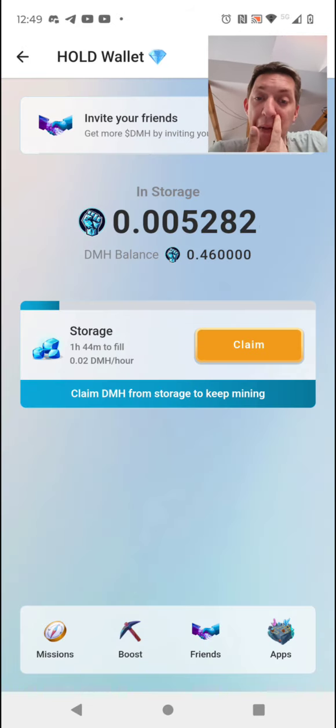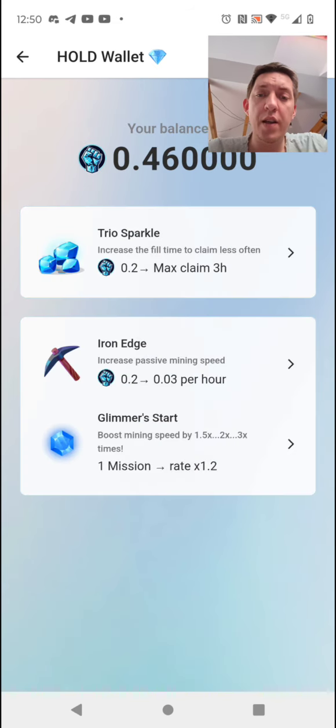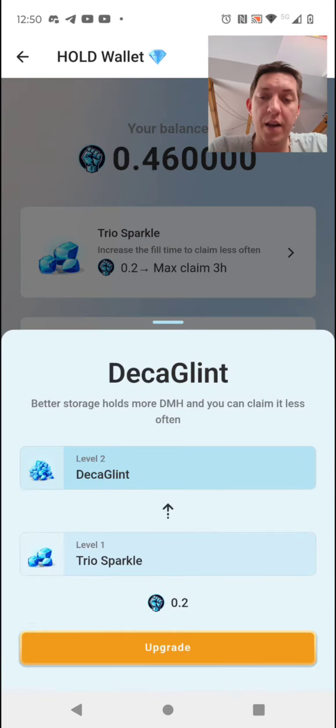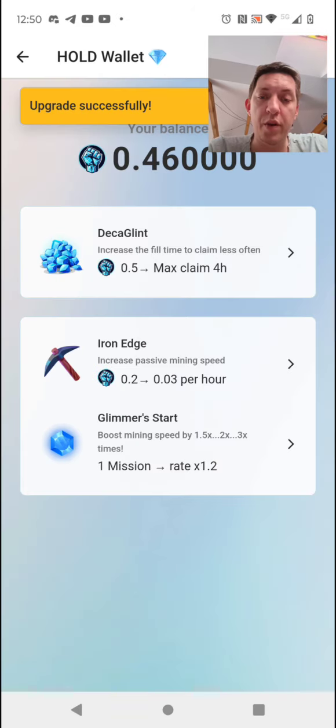As you can see, this is the storage where I am now mining 0.02 DMH per hour. I can use the boost here, which will allow me to claim less often. Right now I have to claim every two hours, otherwise it will stop accumulating tokens.